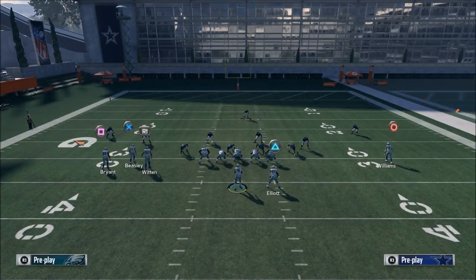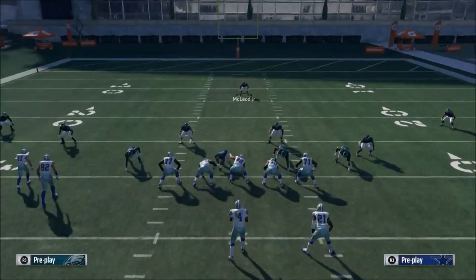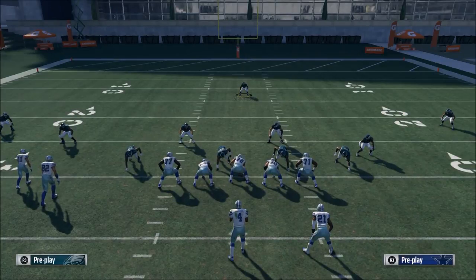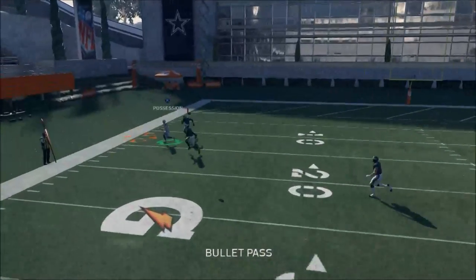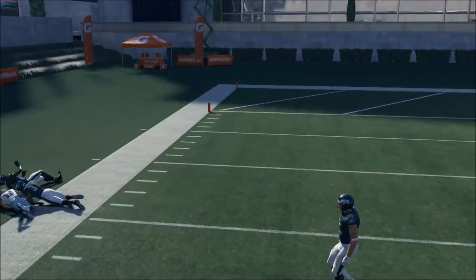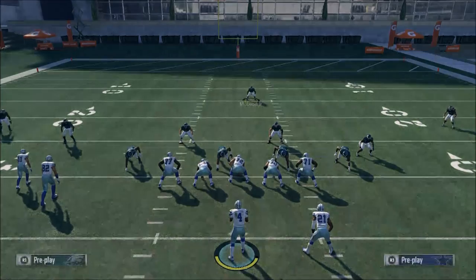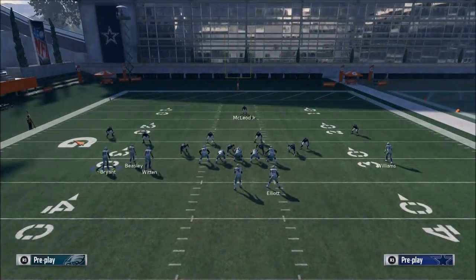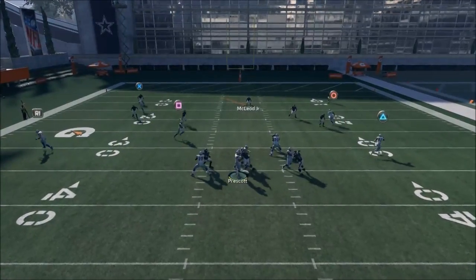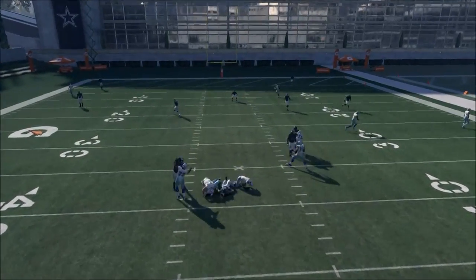The next thing I'm going to encourage you to do is run the play Z-Spot. The way you do it is this corner route is going to get open against Cover 3. You're going to step up, pass lead down and away, and it's going to be a possession catch on the sideline. This is just standard Cover 3 with curl flats that a lot of people have been running lately. I actually faced a guy who had really, really good Cover 3, and I'm going to show you that play in a minute because I thought it was just incredible what he was doing.